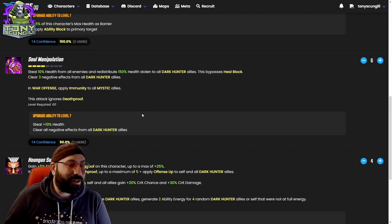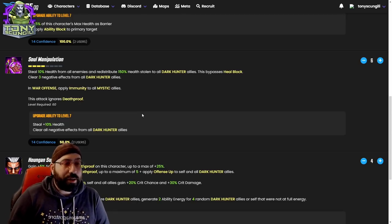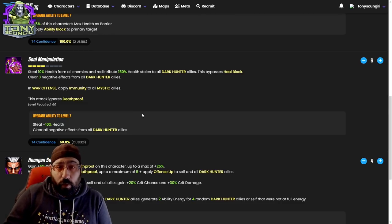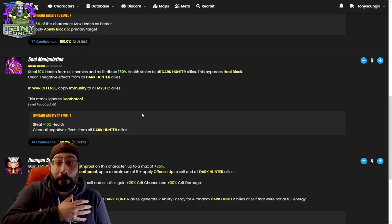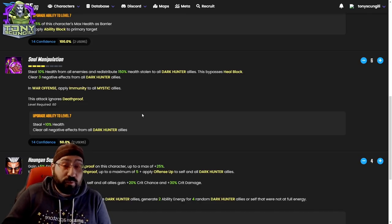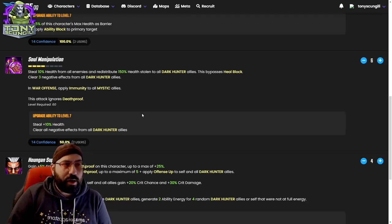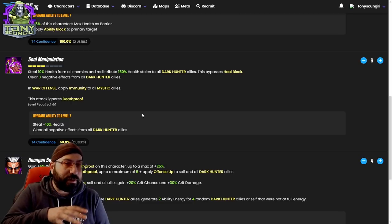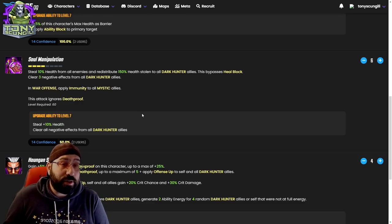It's an eight energy attack so you won't be doing it too often. The tier four on this is a big upgrade — an extra 10% health steal, so from 10% to 20%, making it probably the single biggest mass health steal in the game, on par with Dark Phoenix's flip. It also clears all negative effects. This is a very good tier four, very specific to war because of how quickly he uses soul manipulation in that context. You're probably going to want to put it in this character eventually.